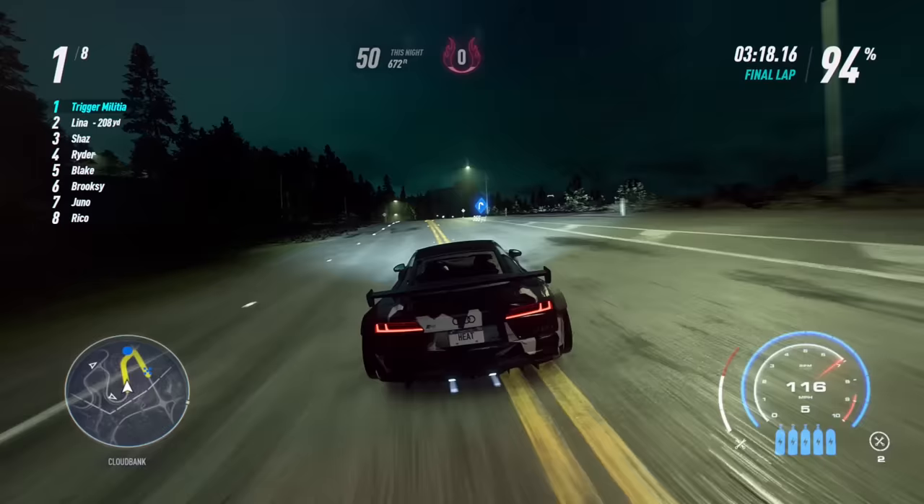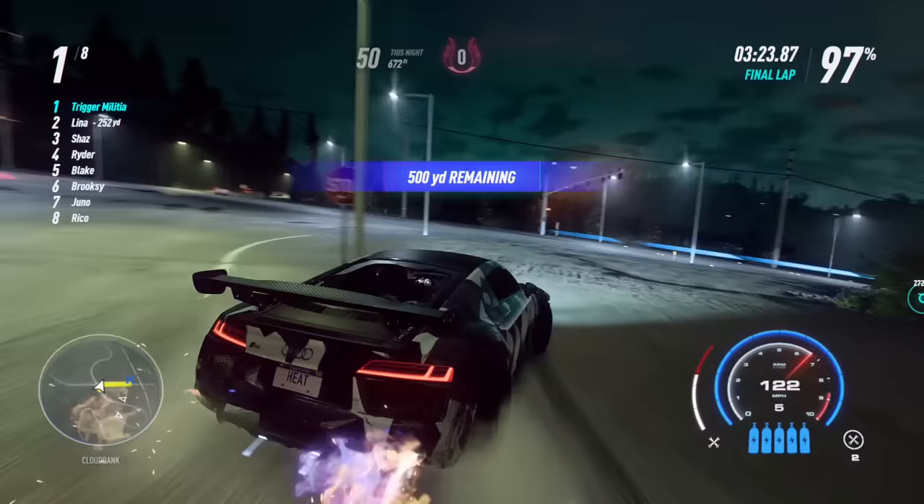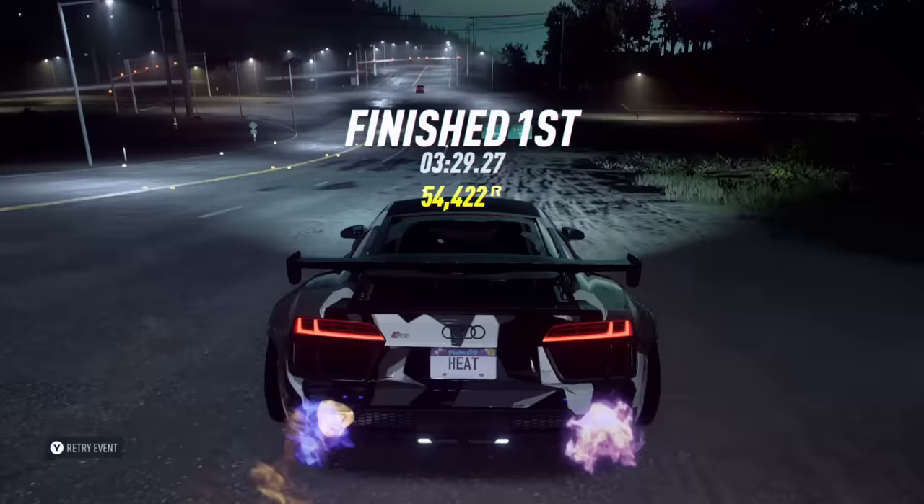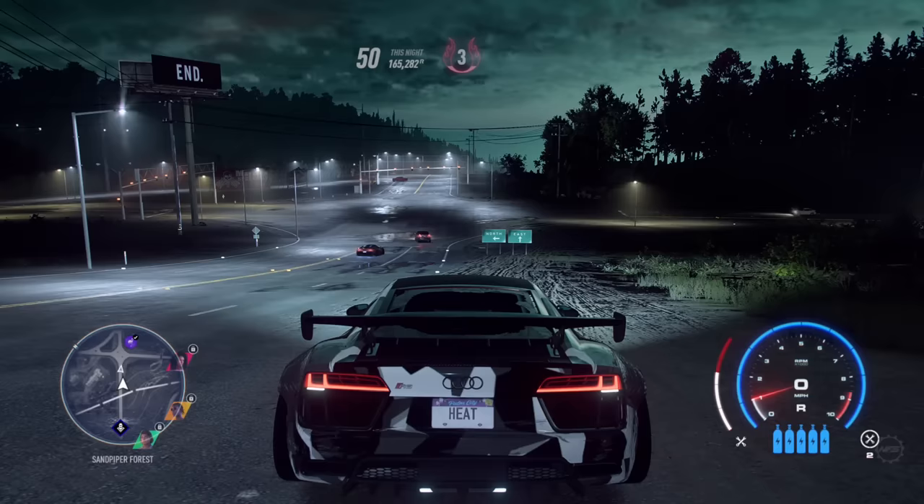Once you feel comfortable running from high heat level 3 cops, go ahead and leave the garage at night and start a random race that is at least level 300 or above. This will almost always grant you heat level 3 for simply completing the race. Ideally you won't have the cops on you after the race, but if you do, make sure you lose them before you continue.